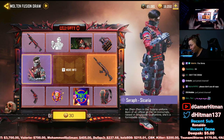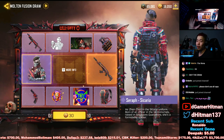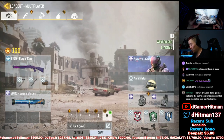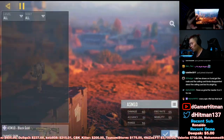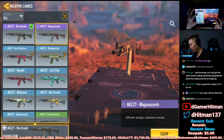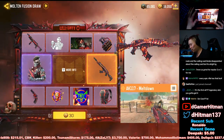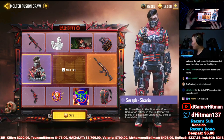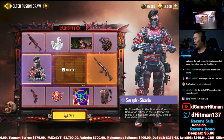I kind of like this skin a lot - Seraph Sicaria. We're gonna do probably four to five draws; if we pull, we pull. If not, I'm 100% okay with not pulling because I already have quite a few AK117 skins on this account - the purple ones. I don't have the legendary one but I'm pretty content. Do you guys think it's a good deal? Personally I don't think it's worth it.